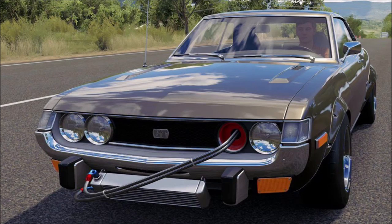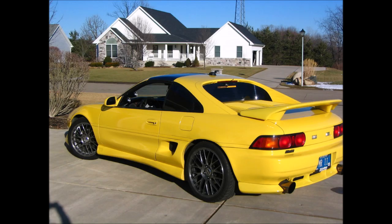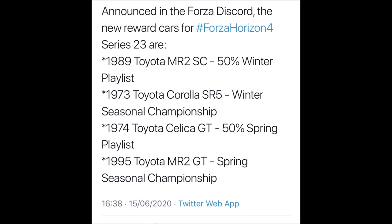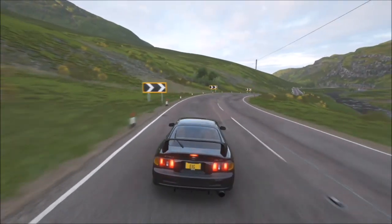The final car is the 1995 Toyota MR2 GT, and to get this you have to 80% complete the spring seasonal championship. All 4 of them are Toyotas, and 3 out of the 4 have featured in previous Forza games before Horizon 4 as well. Interestingly, a lot of the cars that have come out in the past couple of seasons match cars from my '10 cars I wanted to see' video, which is kind of weird — so I might do another one of those lists.